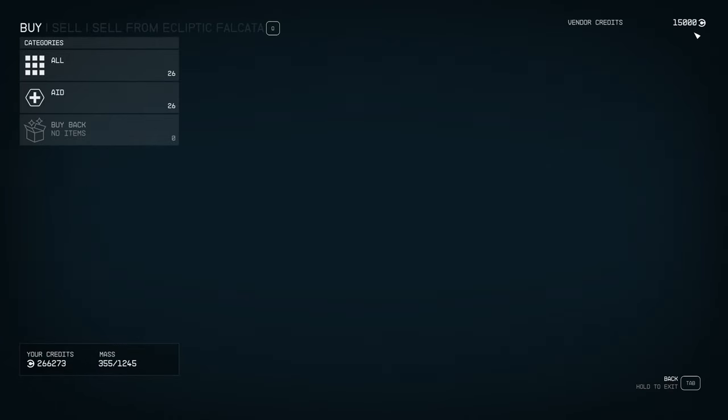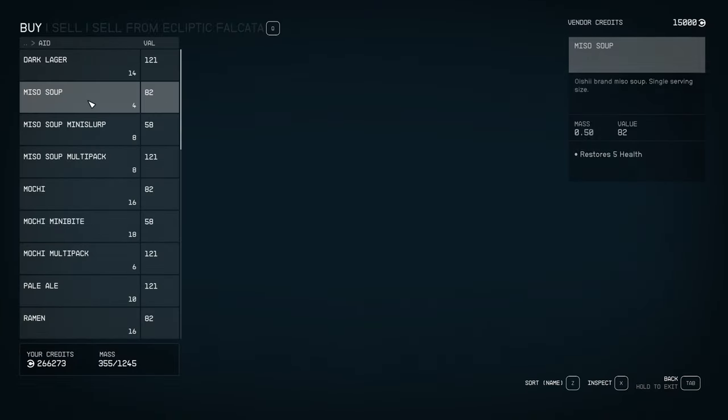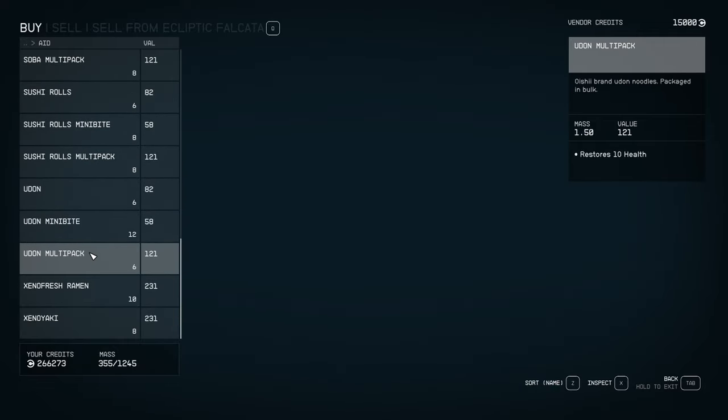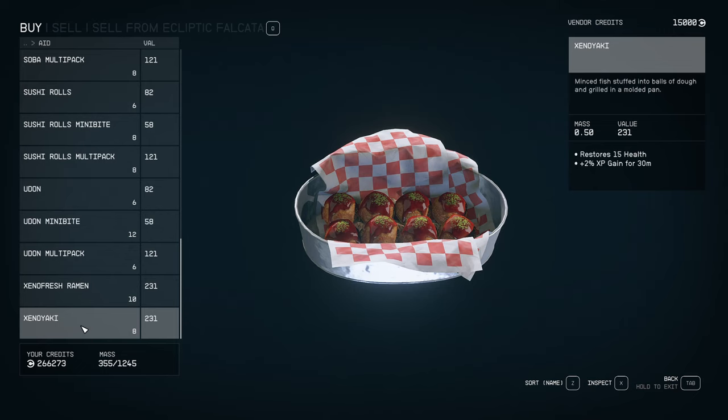Let's look at the menu. Now, 15,000 credits is the setting they changed a little while ago to give you more credits at an expensive XP cost. It just shows up as Aid and it's a reasonable variety of food. This two percent XP gain for 30 minutes is very cool.